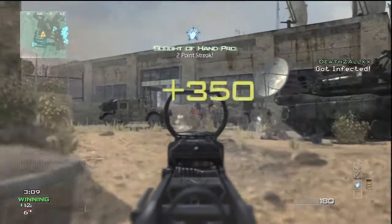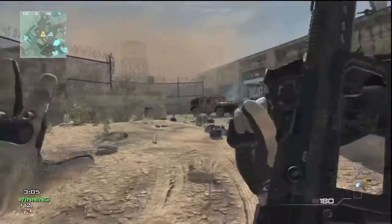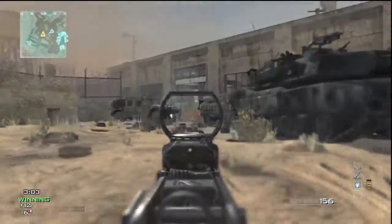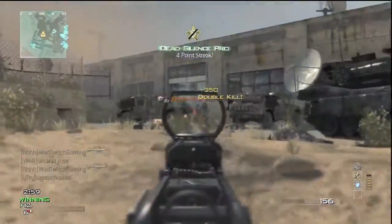Hey, what's up guys, my name is TwitcherTScored and today I'm bringing you guys a 71 second Type 95 infected Moab on the map Dome. And 71 seconds, you guys, that's insanely fast — only a minute and 11 seconds, barely over a minute.